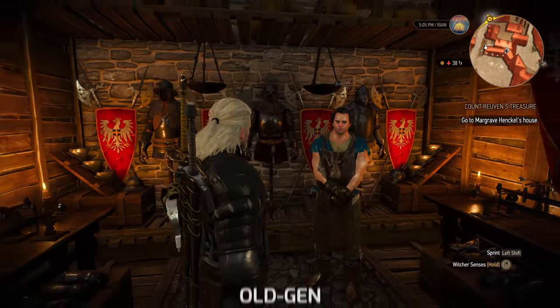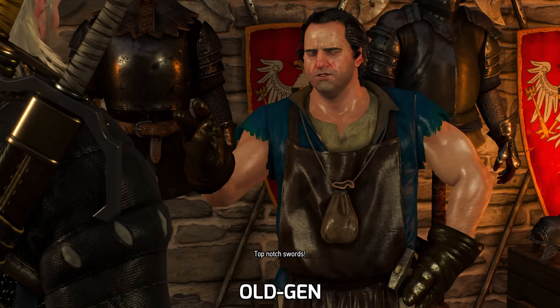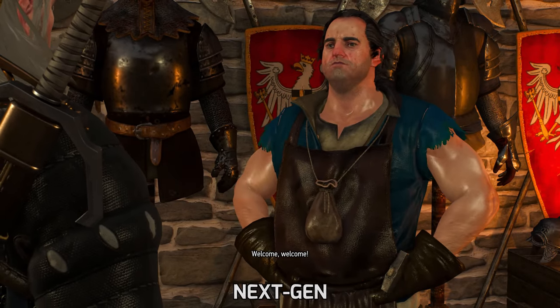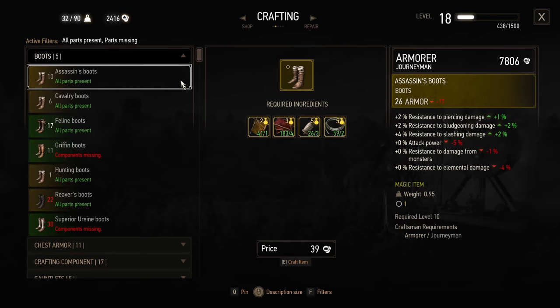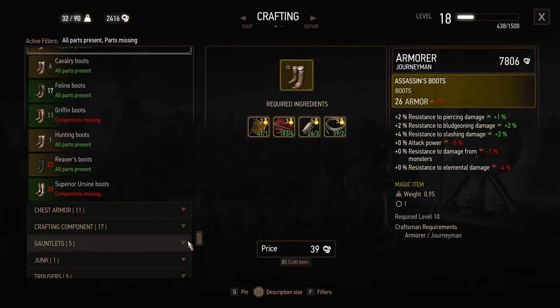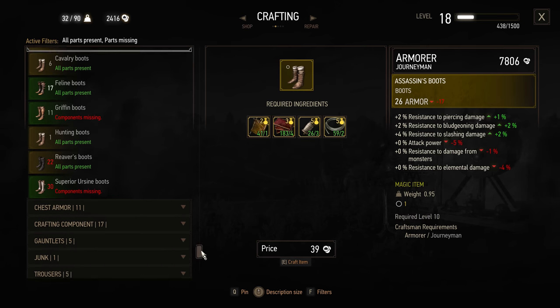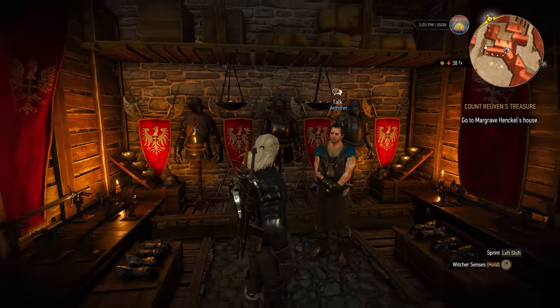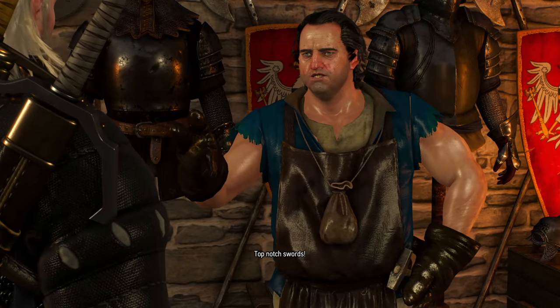The vendor no longer says 'top-notch swords.' He did sell armor, but that line is iconic. I think someone on my Discord shared a mod that makes him say 'top-notch swords' again — I should probably get that.